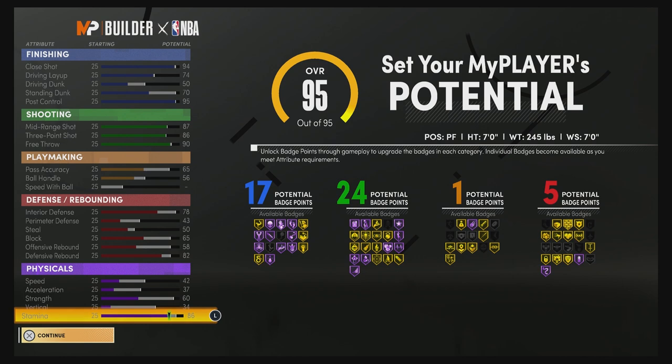At 99 overall you'll have a close shot of 98, a 78 driving layup, a 54 driving dunk, and a 74 standing dunk with a 99 post control. For your shooting stats you'll have a 91 mid-range shot, a 93 three-point shot, and a 94 free throw.